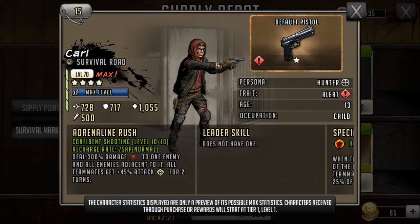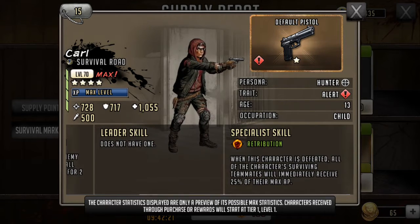Then we have Carl. Also pretty damn good. I'm not a real big fan of the red ones, not gonna lie. He's a 4-star, so I wouldn't waste my money on him. But if you need him and you're building, this is how to build — get chars that so many people aren't going to have. He's a solid character: strong, high health, deals 300 damage to the entire group as an area attack, then gives plus 45 attack for 2 turns. Very strong 4-star. He's also got retribution: when this character is defeated, all surviving teammates immediately revive 25% of their max health or max AP, so their ARs go off faster.